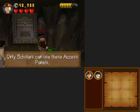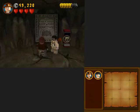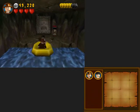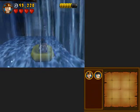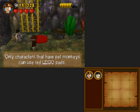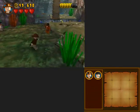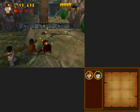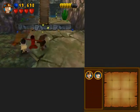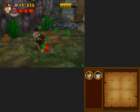Only scholars can use this access panel, apparently we don't have a scholar with us because characters can only be one type, and Indiana Jones is the Indiana Jones type - and this other guy is irrelevant. I don't even know his name. Only characters that have pet monkeys can use that - neither of us do, which is why I said this game is all about replayability. Finally the AI companion is actually fighting - took him like half the level but he's actually doing it.